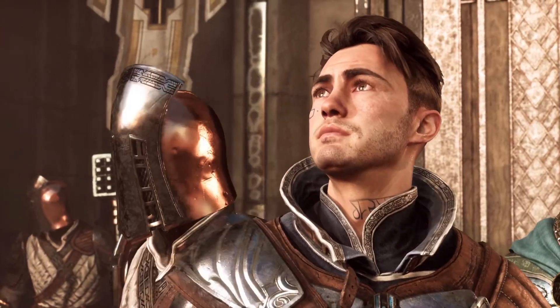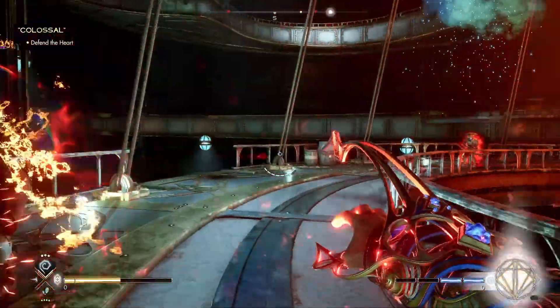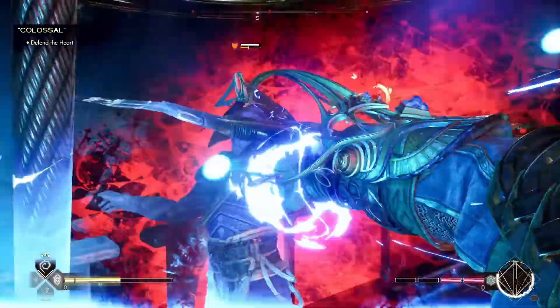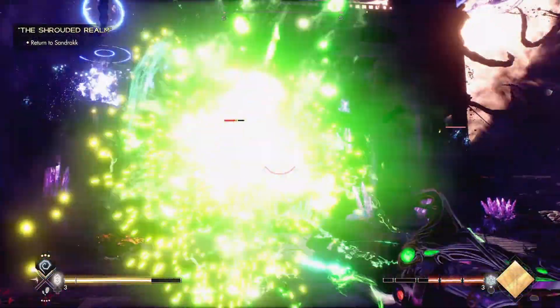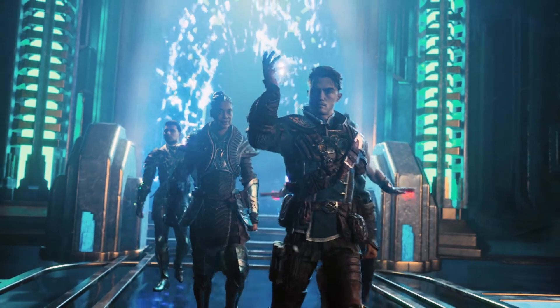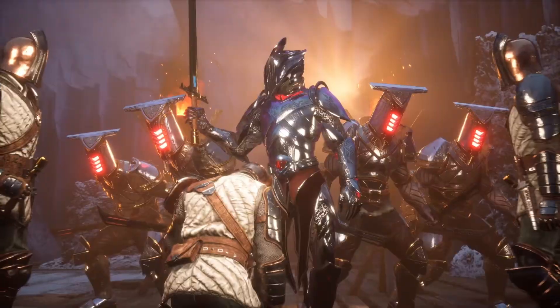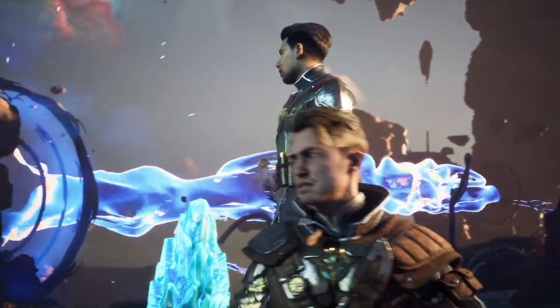You play as Jack, a Triarch — an extremely rare type of spellcaster capable of wielding all three colors of magic with deadly precision. Together with Lucium's elite battle mages, an order of Magni called the Immortals, Jack must race to stop Rasharn's tyrant Sandrak and prevent Avium from falling into oblivion.